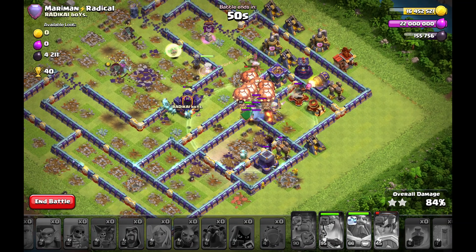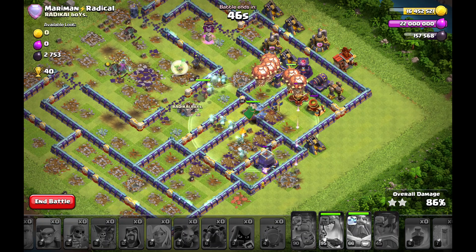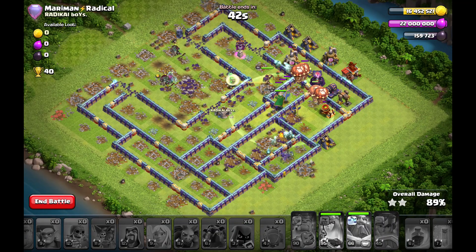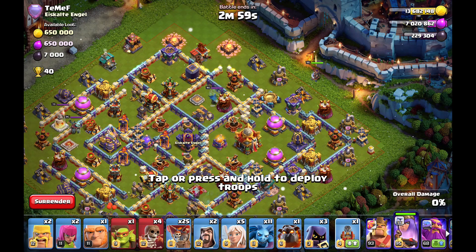The balloons are helping to push through the back-end defenses — the multi-arch tower and grumper are going down. The warden is still full HP and the queen can clear the base. That's the next triple with Queen Charge Lalo.